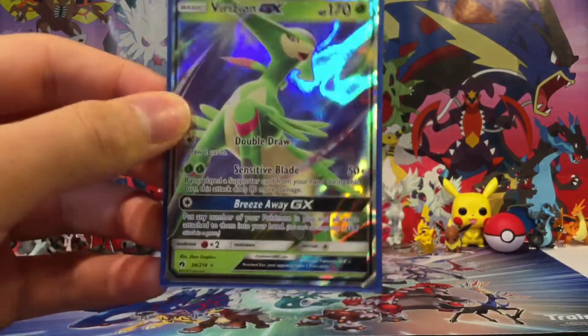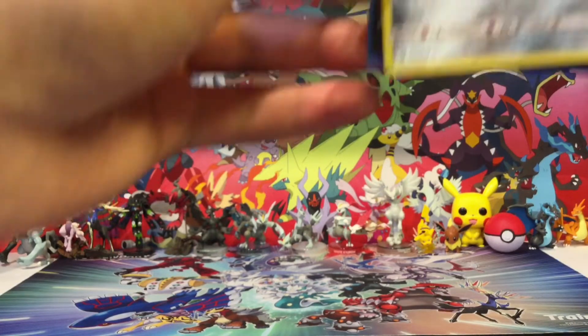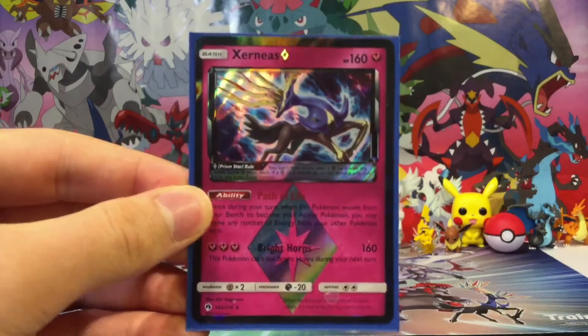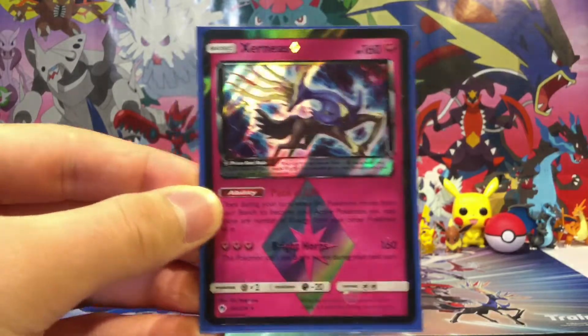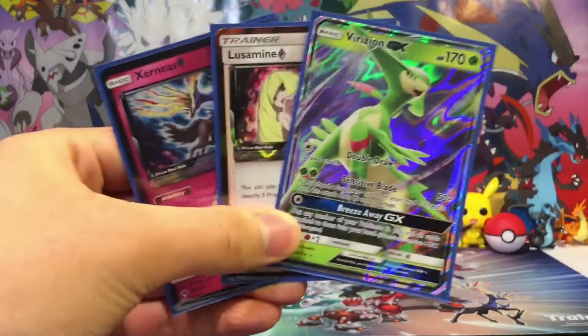I also want to show you guys two cards I pulled from my actual pre-release box: the Genesect hollow and the Xerneas Prism Star. Xerneas Prism is actually my favorite prism of all time because Xerneas reminds me of the Pokemon XY TV series. So all together, we got all three of these cards.